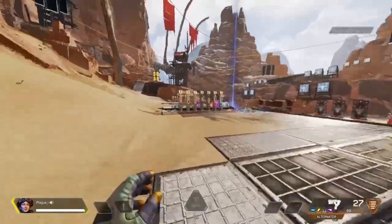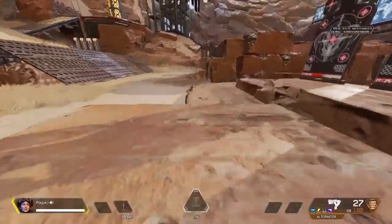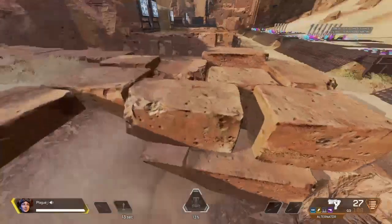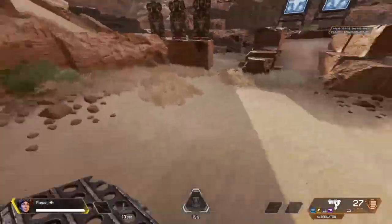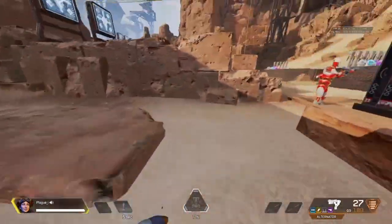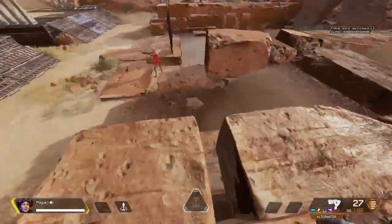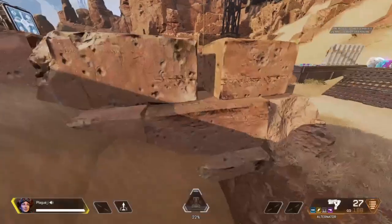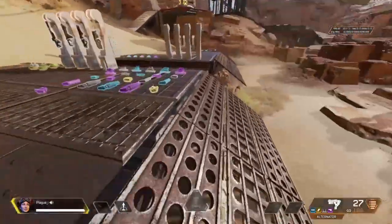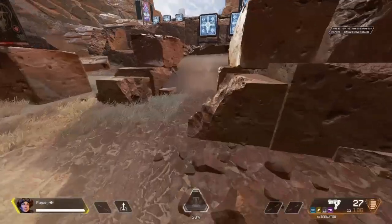In my personal opinion, Horizon is probably the best movement legend. In the air and doing basically every movement tech you can think of, she is literally the best. For example, super gliding — I can't really get it down — but also tap strafing or flick strafing in the air. If you're doing movement like that, she's really good for it. You can go watch her Horizon breakdown for more.